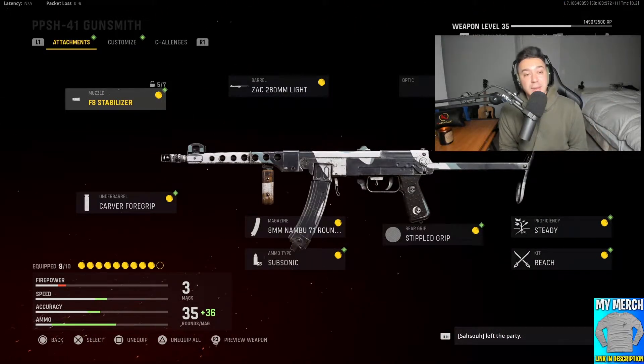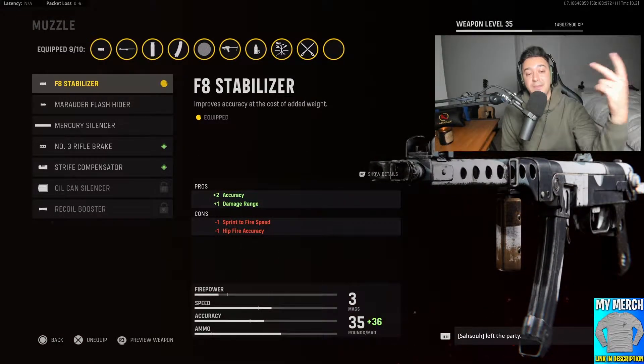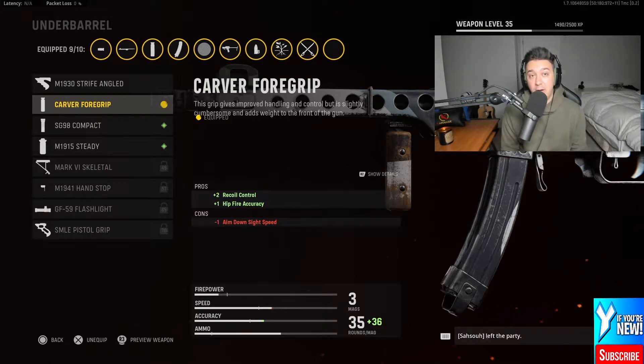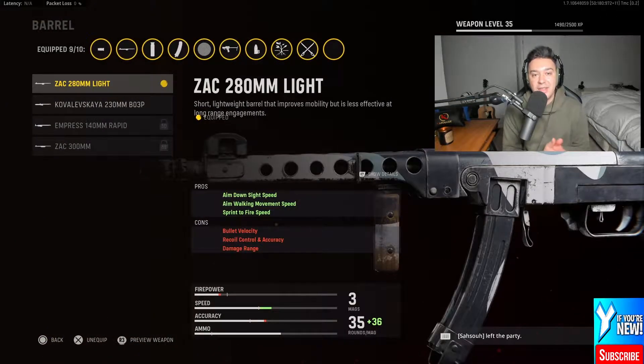Starting off with the muzzle, we've got the F8 Stabilizer. This gives you a plus two in accuracy and a plus one in damage range. It does decrease your sprint-to-fire speed just a little bit and your hip fire accuracy. We have the Carver Foregrip, which is going to increase your recoil control and hip fire accuracy so we can hopefully hit more of our shots in longer distance gunfights.